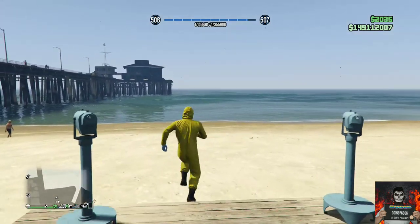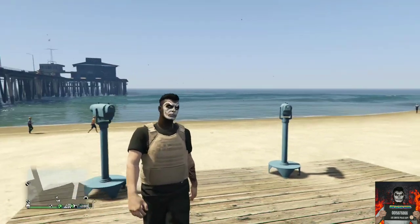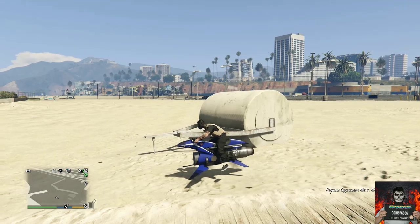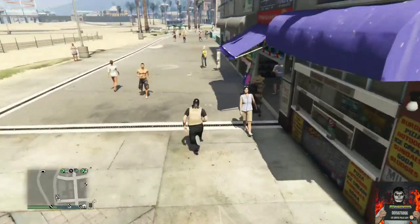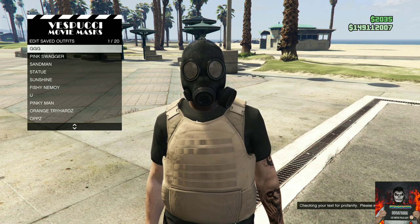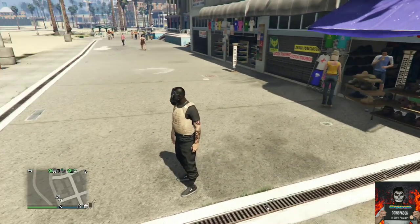Open up the interaction menu, go over to style, and apply the saved outfit we made at the clothing store. Back out from the interaction menu and walk away from the telescope — your outfit should look exactly like mine. Make your way over to the mask store and save this as an outfit on slot one again. Back out from the mask store, open the interaction menu, go over to style, and apply the saved outfit we just made four times very quickly.